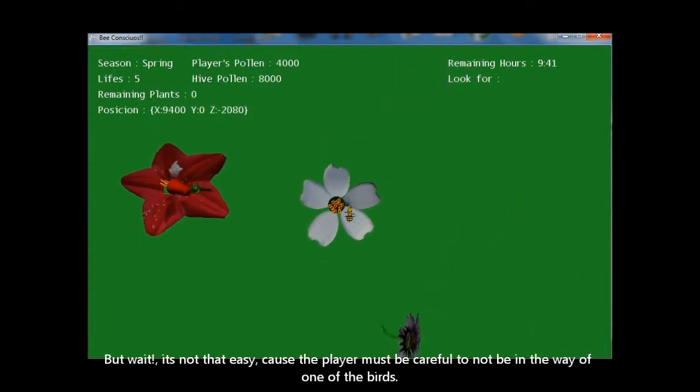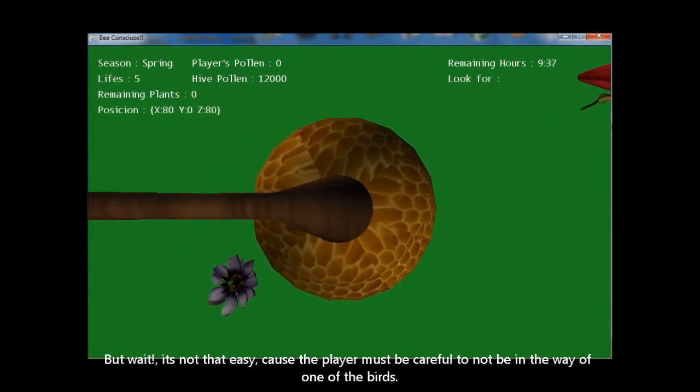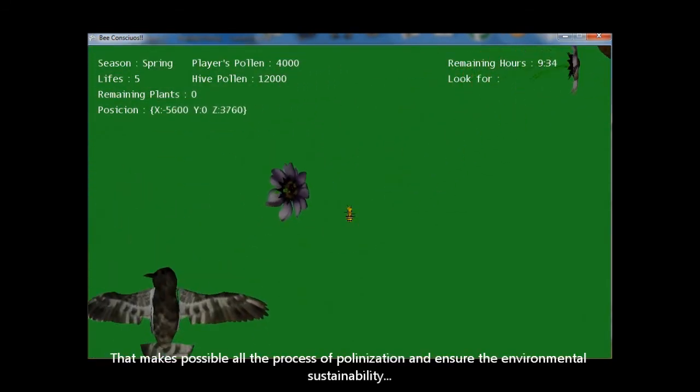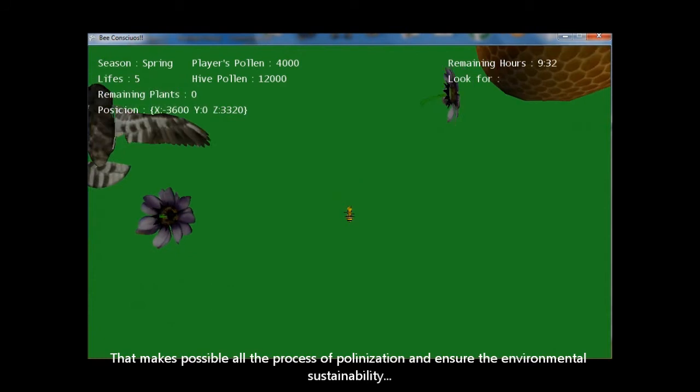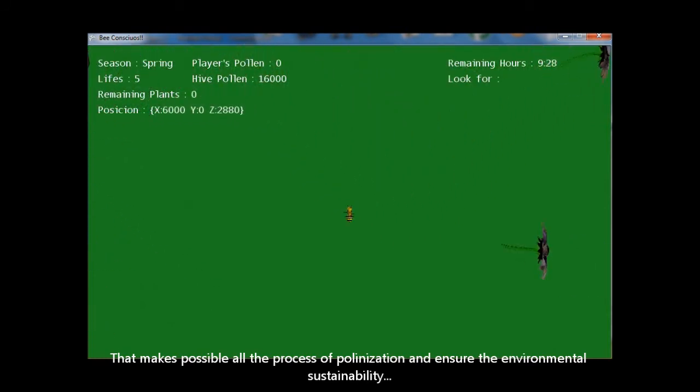But wait, it's not that easy, because the player must be careful not to get in the way of one of the birds. This makes possible the entire process of pollination and ensures environmental sustainability.